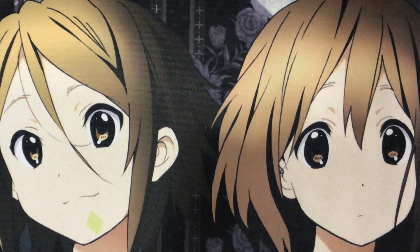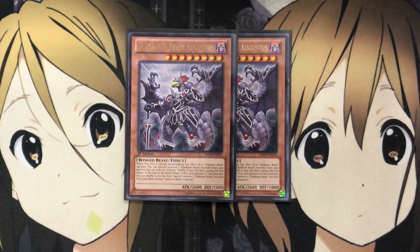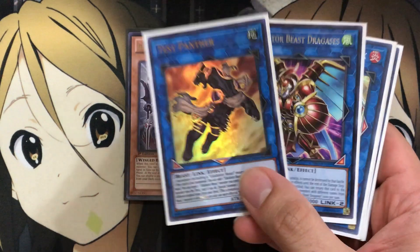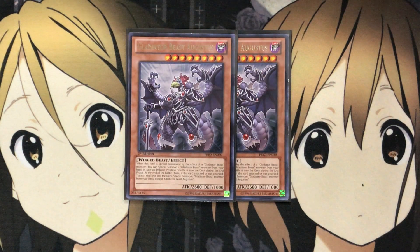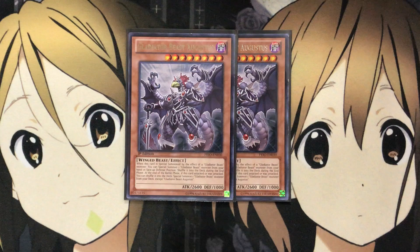Gladiator Beast Augustus: when this card is special summoned by the effect of a Gladiator Beast monster, you can special summon one Gladiator Beast monster from your hand in face-up defense position, shuffling it back into the deck during the end phase. Augustus helps with one of the extra deck summons — Gladiator Beast Andabata — and is a great way to get more Gladiator Beast monsters from your hand onto the field. I don't run more than one because it can get cloggy as a level eight monster in hand. We have Gladiator Beast Respite to handle cards like Augustus that you can't use.